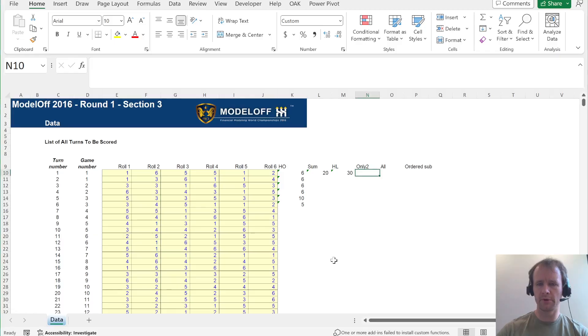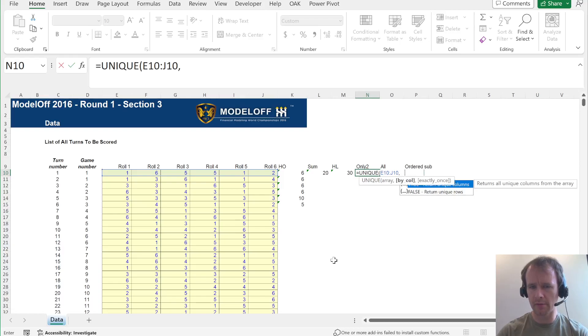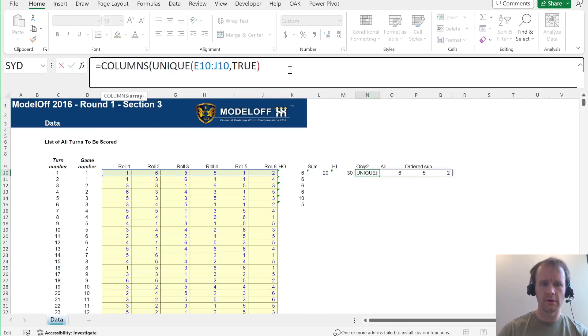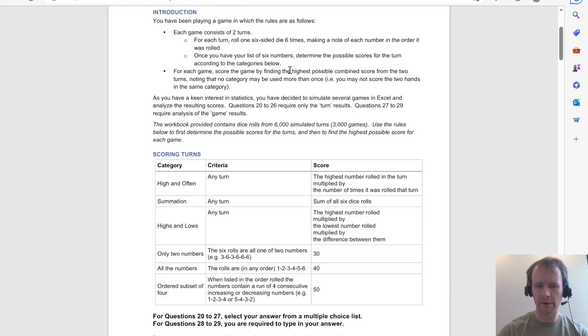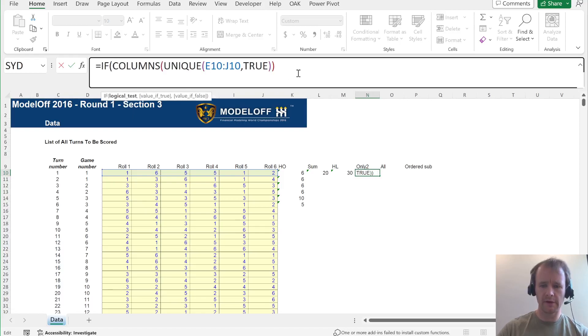Only two: the six rolls are only two numbers. So first let's do unique — there is a way to make unique, yes, do by columns. We just need to count the columns of that unique result, and we want that to check if all rolls are one of two numbers. If columns of that is less than or equal to two, then 30, otherwise zero.